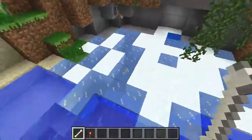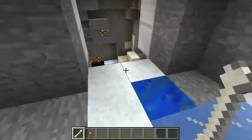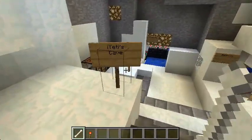Over here is my Yeti house, because, you know, I'm a Yeti. It's getting a little frosty over here, so just open my reinforced iron doors, because you never know who might come into my base. Our Yeti's cave, as it says.